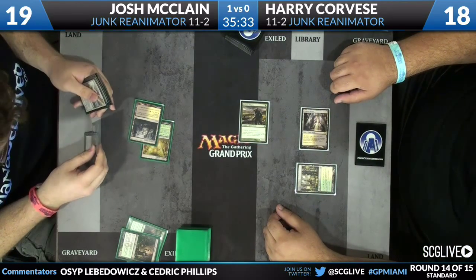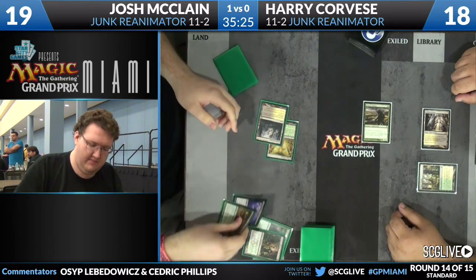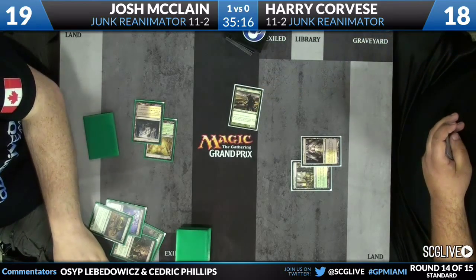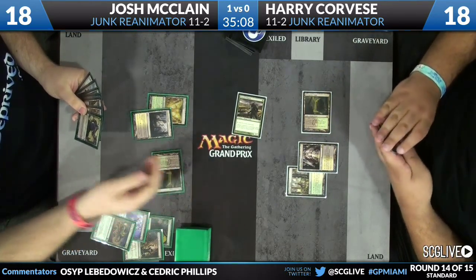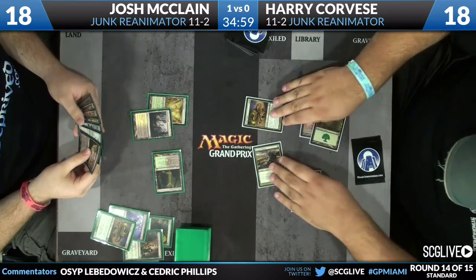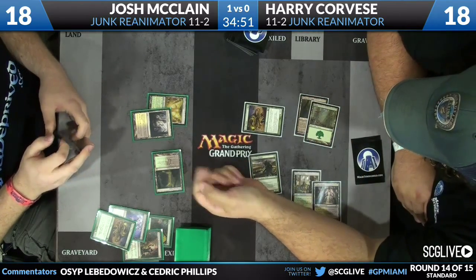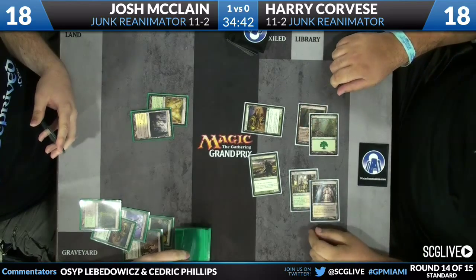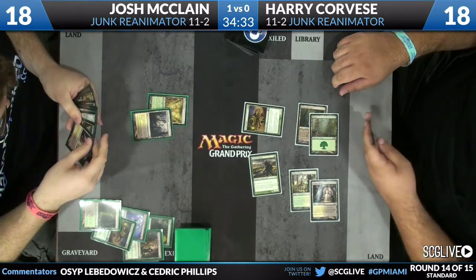McClain's Mulch reveals three lands and a Death Rite Shaman — one of those sideboarded Death Rite Shamans, which could play a huge role. After the Mulch resolves he has to discard, and it looks like he discards Angel of Serenity. He has Unburial Rights in hand, and can discard Acidic Slime and Unburial Rights setting himself up for a turn-four Unburial Rights on Acidic Slime. Since the matchup is so much more about Acidic Slime than Angel of Serenity, discarding the Acidic Slime to the graveyard via discard is actually the preferred play.